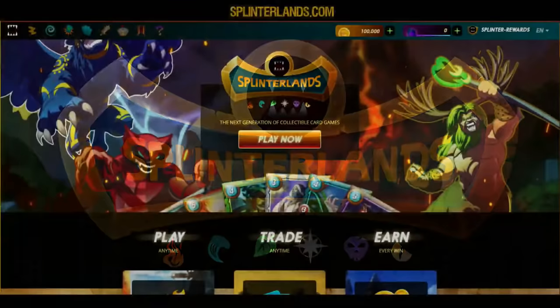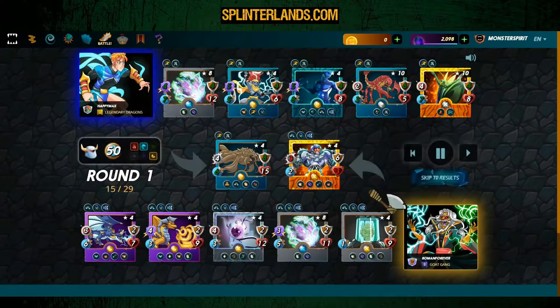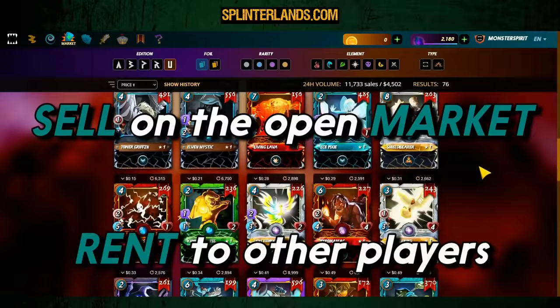Splinterlands differs from games like Hearthstone in that the cards are non-fungible tokens — bits of code that function as certificates of ownership and are kept on the blockchain. This implies that the cards are owned by the players, allowing them to play, trade, buy, and sell them whenever they choose. Splinterlands is available on PC, Android, and iOS.